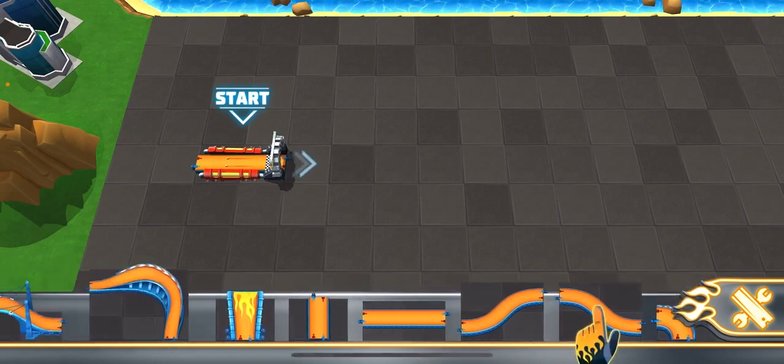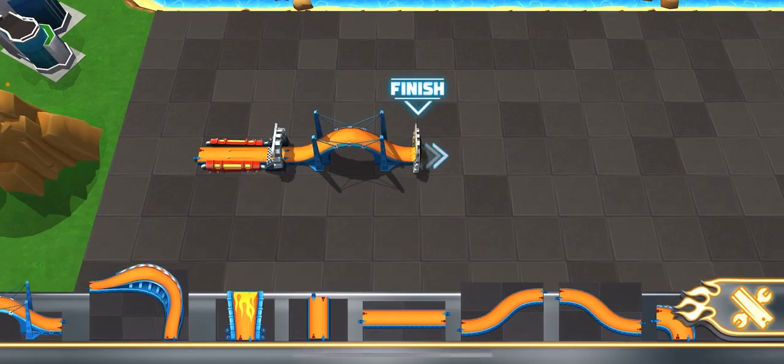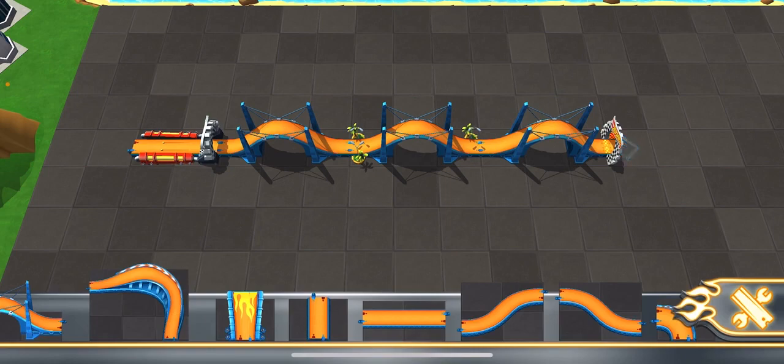That's a TON of track pieces! Connect them to your launcher and get building! See that big arch over there? That's your goal! It'll move with you as you build your track! Neat, huh?